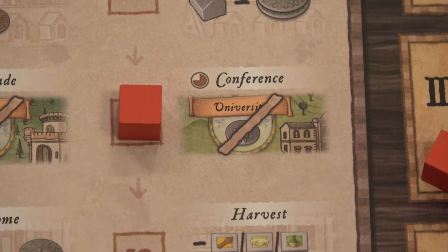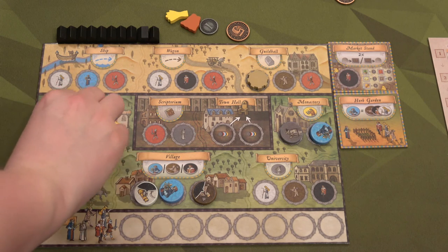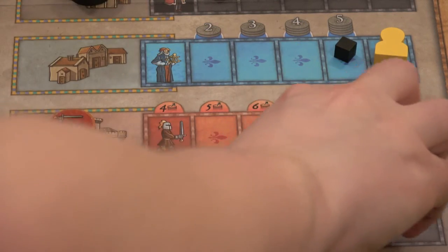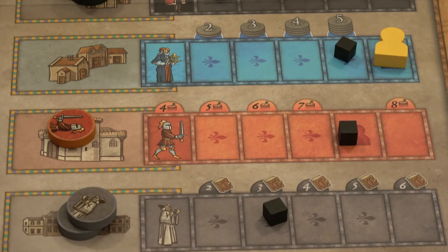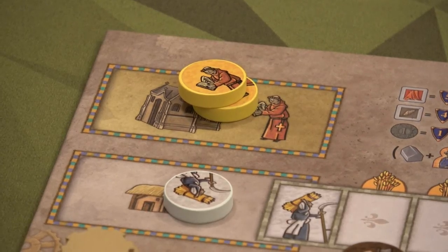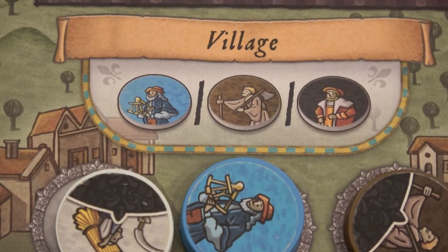This round all of our scholars are in a conference, so we can't go and recruit in any of those spots. We're going to activate the castle, the village, and the monastery this round. Let's do the castle — let's go get that citizen tile! That puts us at two citizen tiles. Next let's go to the monastery and grab another monk. Only one more of those guys left.